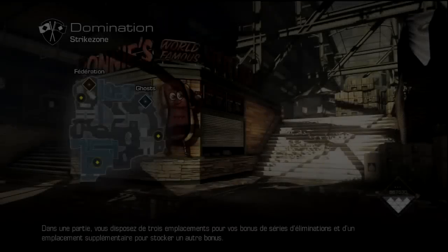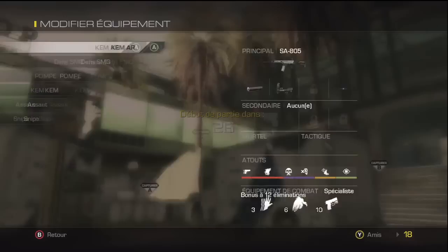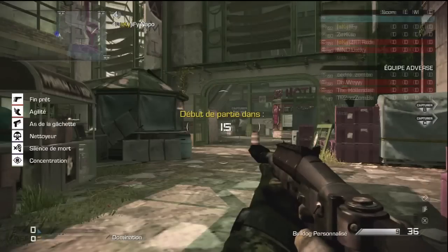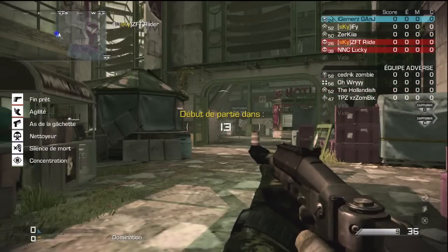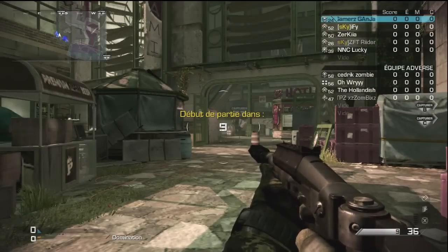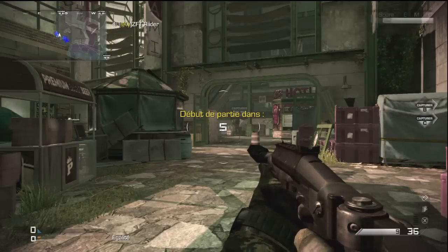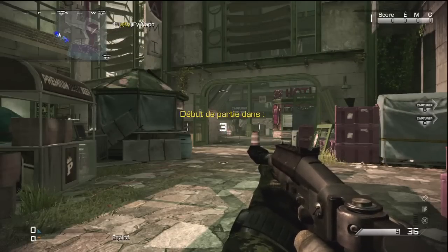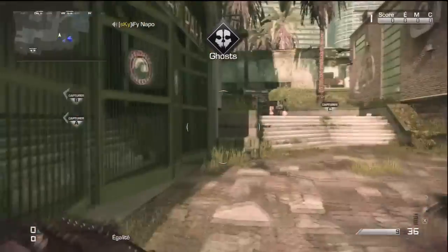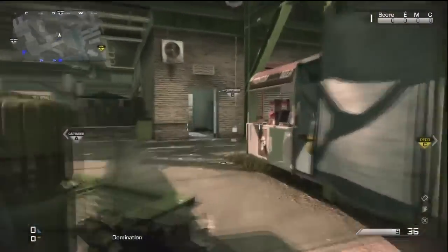Salut tout le monde ! Aujourd'hui on se retrouve pour une tentative KEM sur la carte Strike Zone avec le Bulldog, une arme très dévastatrice qui me fait personnellement penser au Striker de Modern Warfare 3 avec sa cadence de tir semi-automatique et ses dégâts. Le seul problème, c'est qu'il n'a pas beaucoup de balles. Je propose cette vidéo à code QG et à code CF parce que je trouve que le gameplay est assez exceptionnel.